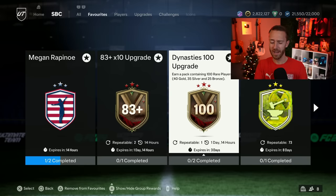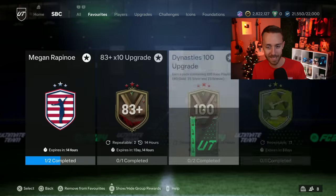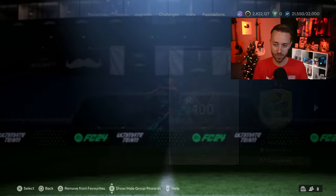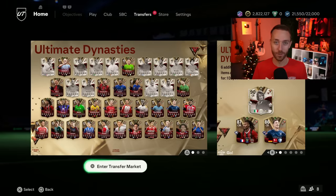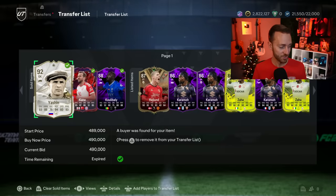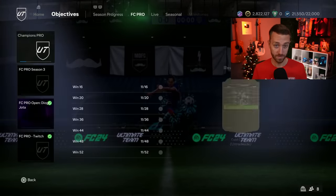We opened a few of the Dynasties 100 packs yesterday on stream and got maybe two double walkouts out of maybe 10 we opened. You do get a lot of players to restock your club, but it's so many silvers and bronzes — it's really not worth it unless you really need club stock. I don't have anything against that pack besides the fact that EA keep requiring informs. Informs are as expensive as they are, but it's doing what EA wants: draining coins from the market.